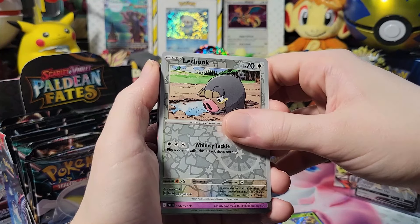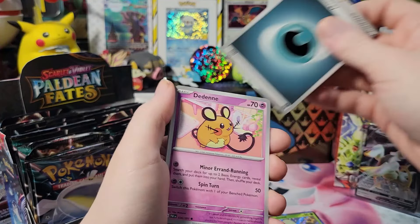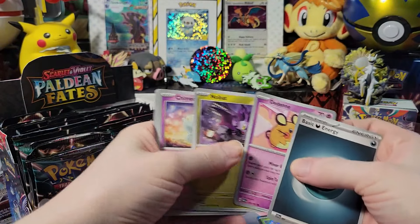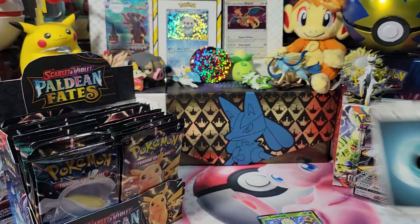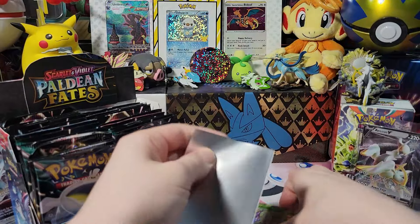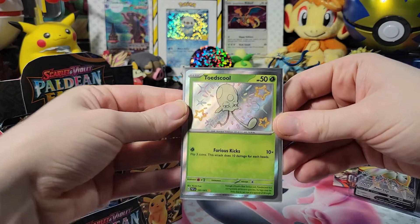Exeggutor, basic energy... I had it on my mind that — okay, I messed up. This is dark. Well, first pack was kind of a bust, but we still got a pull. So yay.